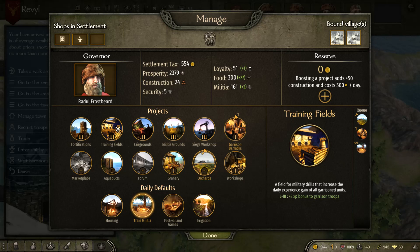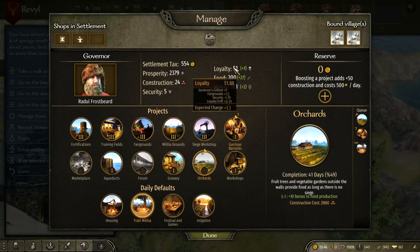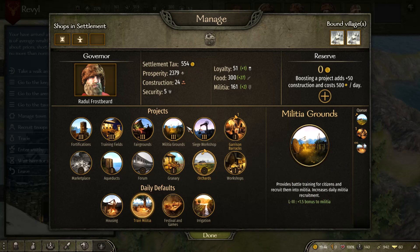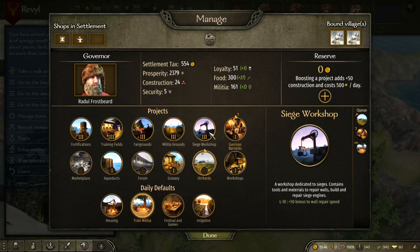The more you increase Training Fields, the more your men's levels will improve passively. Fairgrounds improve settlement morale and loyalty — making people happier and more loyal — and in combat situations your troops will also have more morale. Militia Grounds simply increase how much militia you recruit per day. You want to upgrade that fairly early as it helps defend the town, especially if you haven't got a garrison — it just reduces the chances of your settlement being attacked.